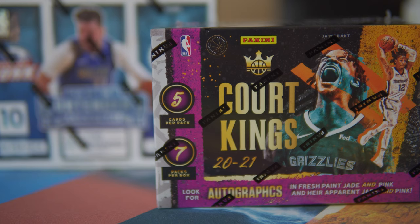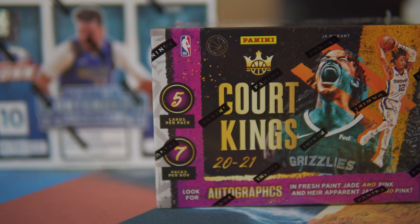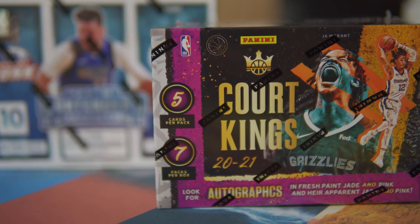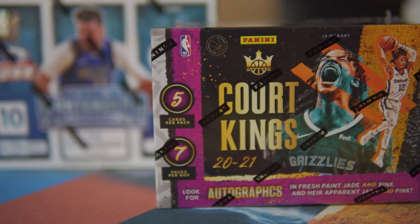I'm just gonna rip a box. Also, on Paradise Pools we will be doing a mixer of one Court Kings blaster as well as the Panini Contenders basketball hobby box. We will have 10 slots at 65 dollars a slot, and each slot gets three tiered teams. Definitely look out for that on our Instagram so you can join a future box break.